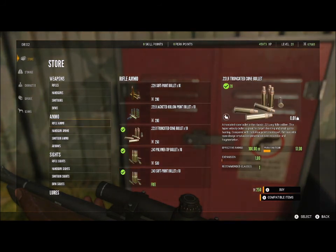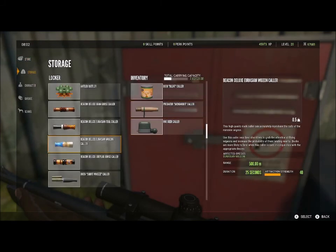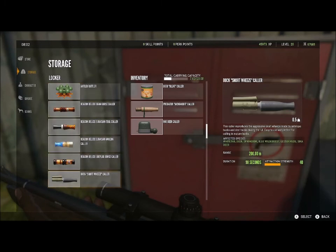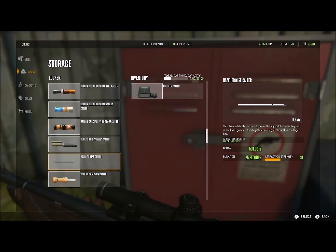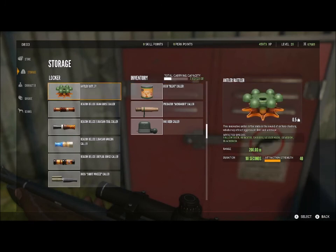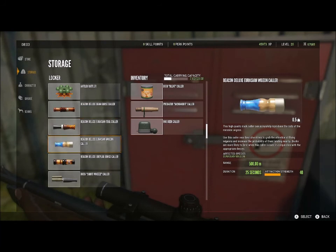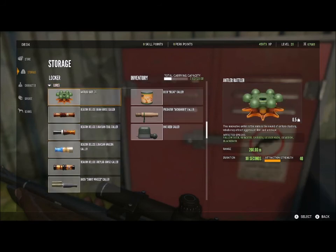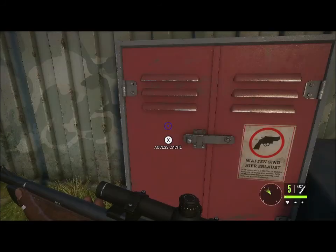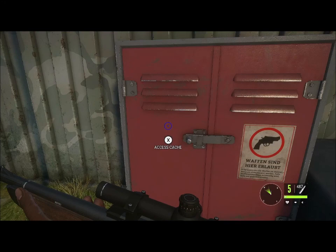A lot of people are confused on what to do in the game. So first you go to the storage — you can see all your calls here. You should start off with the deer bleat caller, the jackrabbit caller, and the roe deer caller, and take them from your inventory. Make sure that each level you check skill points and perk points — click the two squares button again, going into inventory to skills and perks. Skills are the first thing I use for skill points, and perk points are all very useful to stop that shaking when you aim your rifle.